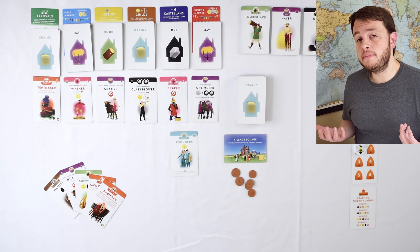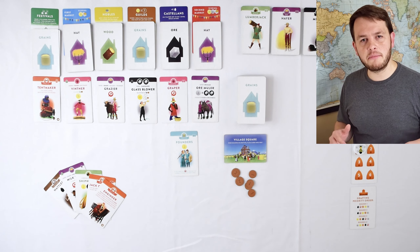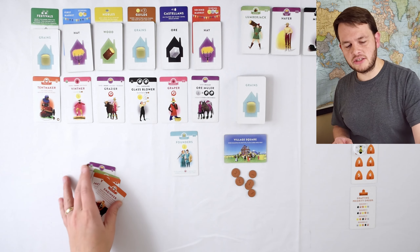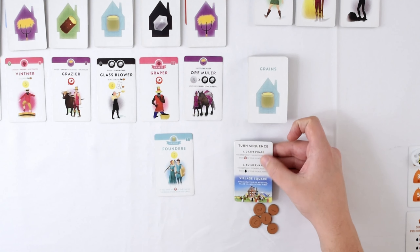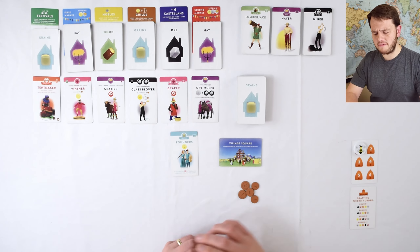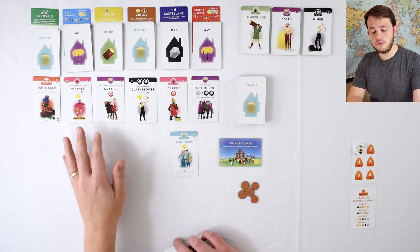That's enough to go ahead and jump in and get started. I'm going to start playing my turn and explain what I'm doing as I go along. A lot of it's going to be drawing cards, trying to get cool combos and play them out of my city. I'm going to start out with a draft phase — this little village gray on the flip side shows you what your turn sequence is. We're going to start drafting, then do some building. You start out being able to draft two villagers in your turn.